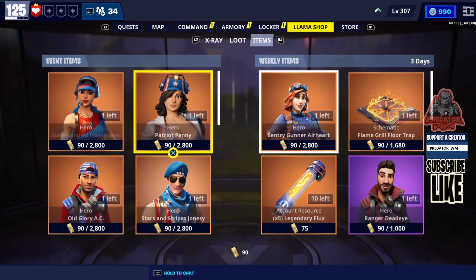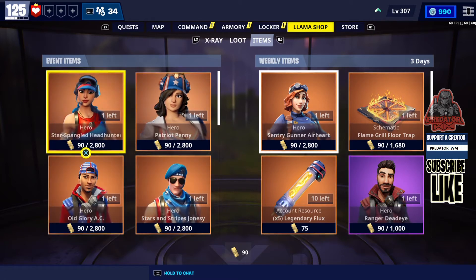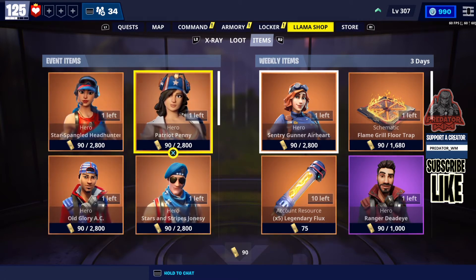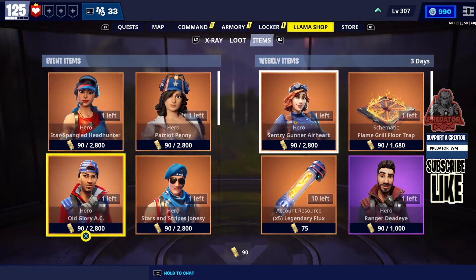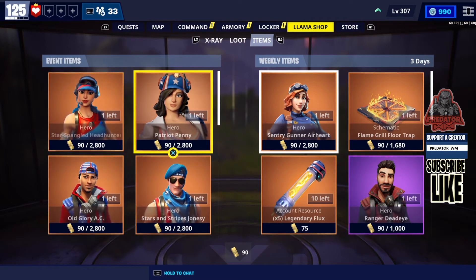Remember, today we have new event items — actually four heroes. You need to buy them if you don't have them, as you can see there. You only have three days before they remove them, so remember to buy these heroes because they are very powerful.